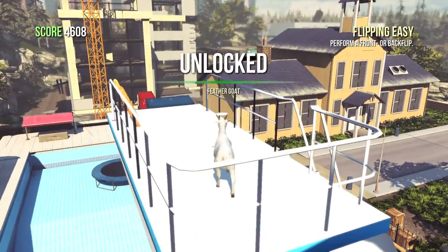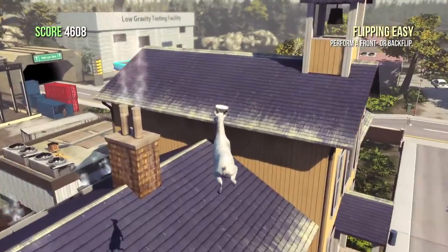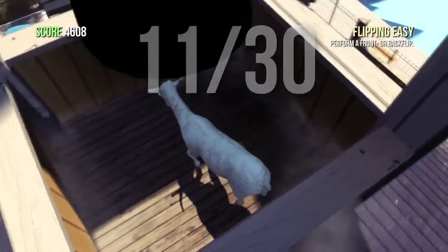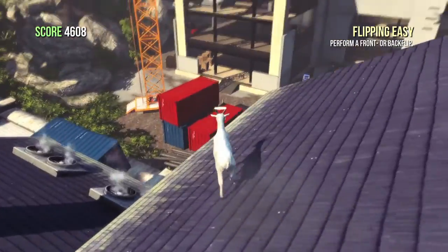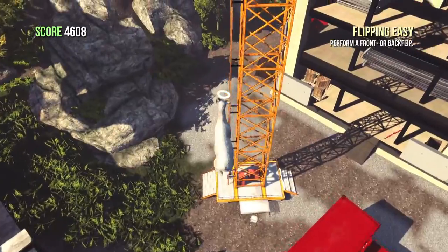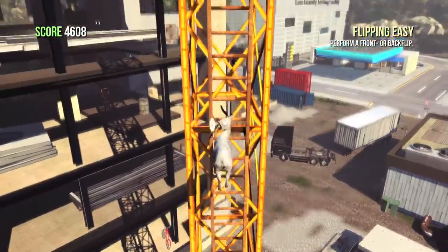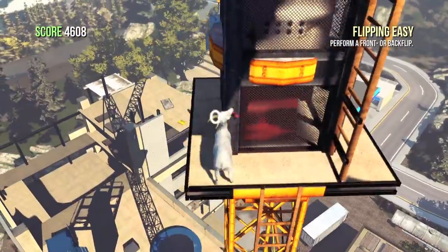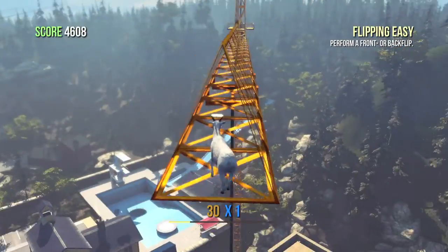Grab the trophy and then make your way across the pool. Head towards this house — I believe it's a school. Go into the bell tower and grab the next trophy. Now jump out and head towards the construction area. Jump and take the ladder all the way up to the crane. You probably already got this trophy if you got the Goat of the Hill achievement, which requires you to go to the highest place in the map — all the way on top of the crane. Take the ladder all the way up, then take the sideways bit and jump.